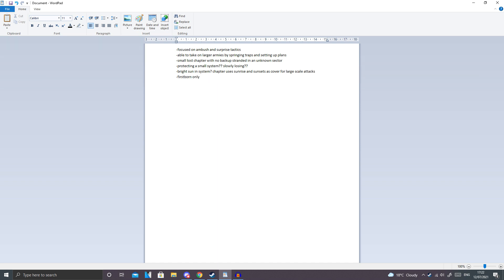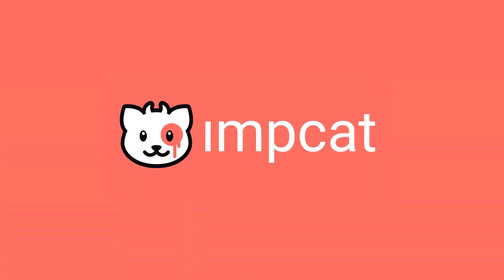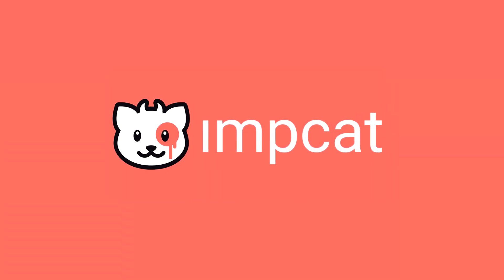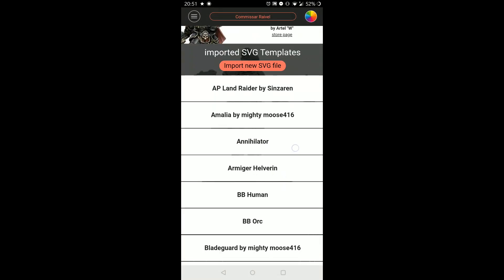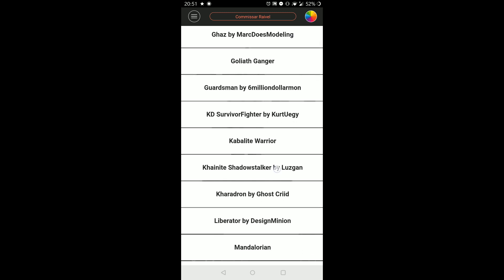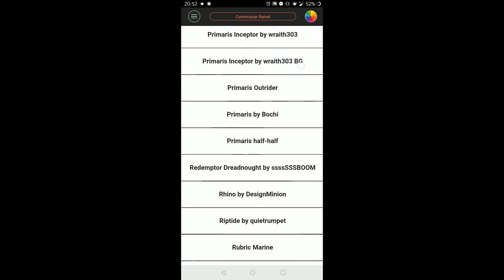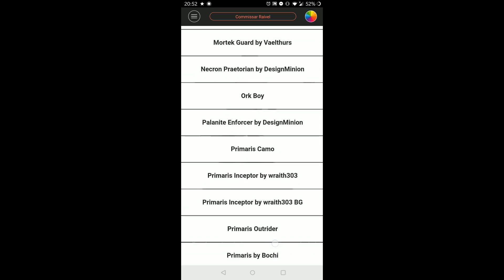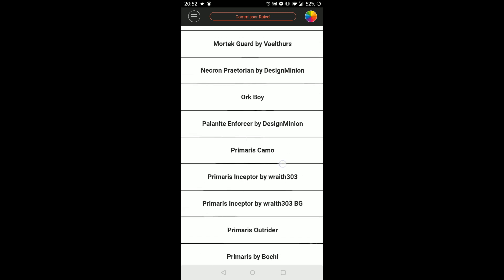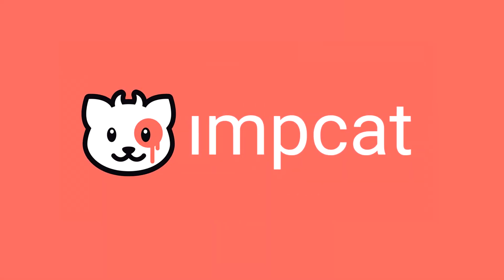Now that my barebones lore was written out, I wanted to get right into the design process. I'm starting with a software called ImpCat. It's a cheap mobile app that allows you to import many different models and paint presets made by the wonderful community over on Reddit. This app is always helpful for testing and creating colour schemes without spending anything on paints and minis, while saving you a bunch of time and money in the process. You can find a link to this app and the subreddit in the description below.